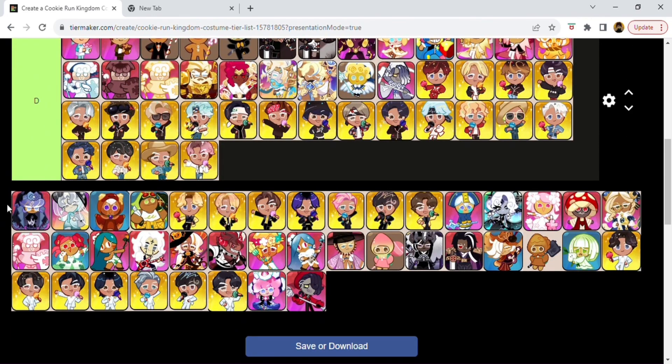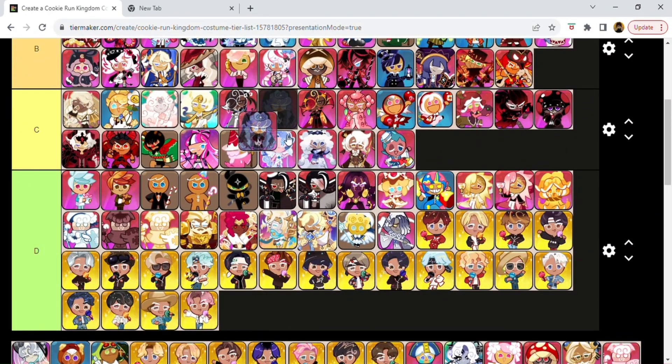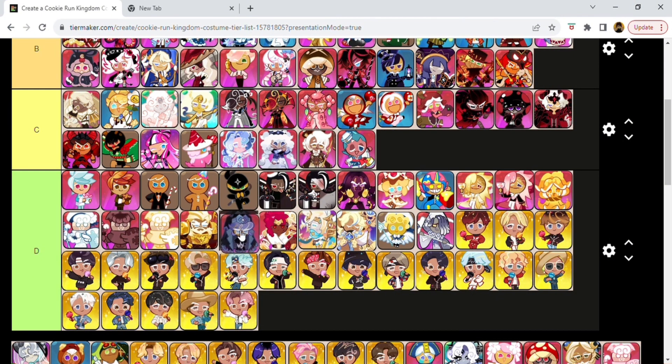This is Pastry Cookie. She's supposed to be like a nun in the game, but this is just a darker outfit they gave her since she's normally wearing all white. I would probably give it a C or a D. D.